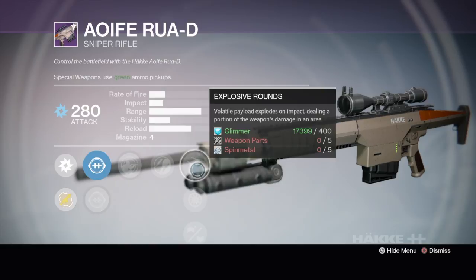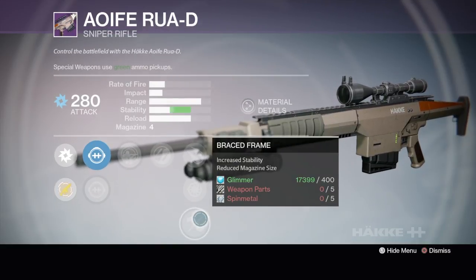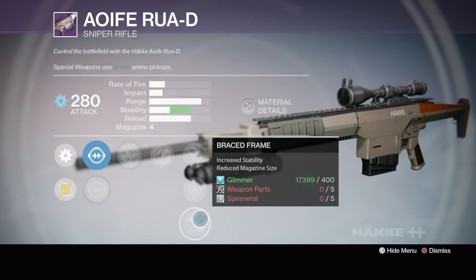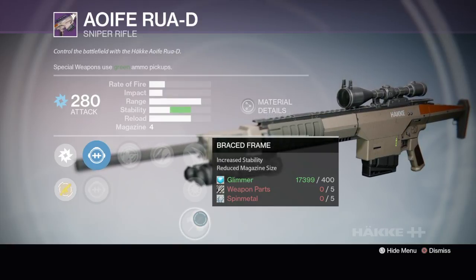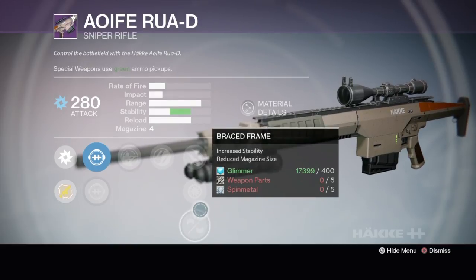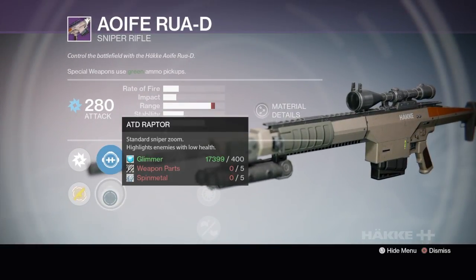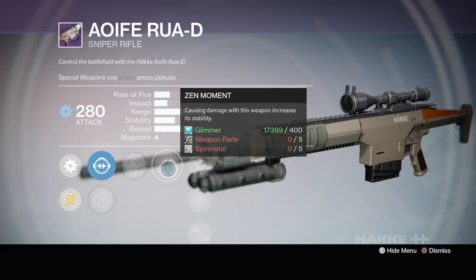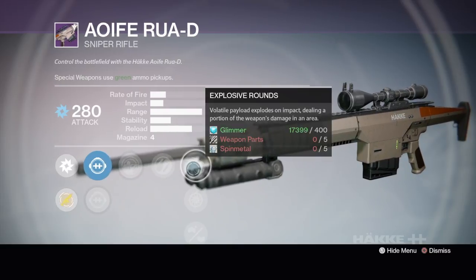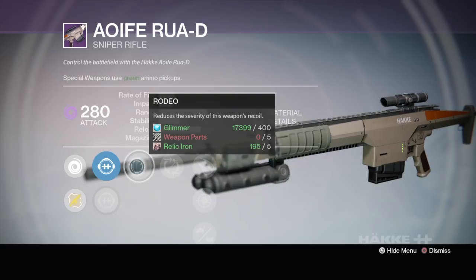The second sniper: Long Range again, Raptor again, Take a Knee — gain bonus accuracy while crouched — Zen Moment, Explosive Rounds. Braced Frame might be useful because this is a faster firing sniper rifle. On my Wailerings I do like max stability — well, as much stability as I can get because I'm gonna miss that headshot and need a second body shot to follow it up. Long Range, Raptor, Take a Knee, Zen Moment — that's not too bad for fast firing snipers — Explosive, Snapshot, Braced Frame.